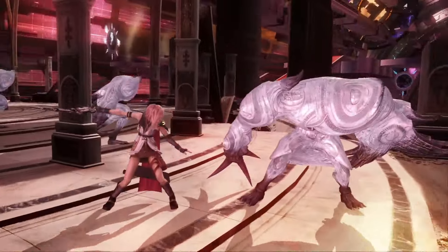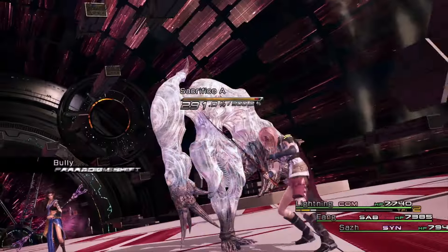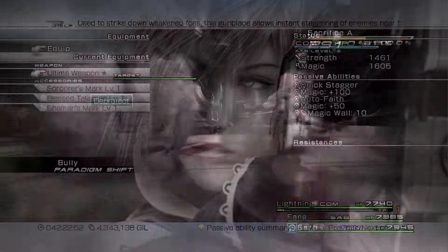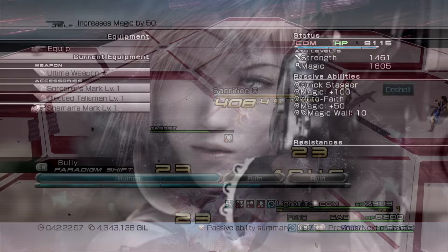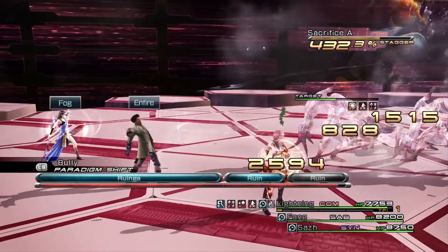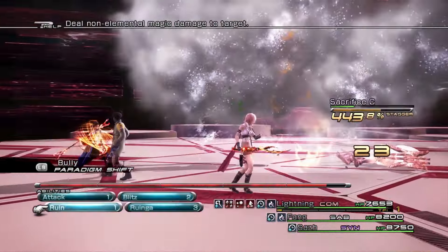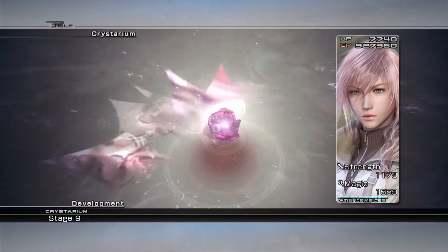For every fight, start with a preemptive strike — if you miss the timing, reset and try again because clearing fights this way is much faster. You can also give Lightning more magic to increase her Runga damage, and you'll likely earn the achievement for hitting an enemy for the 99,999 damage threshold.